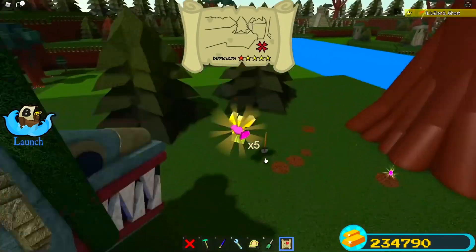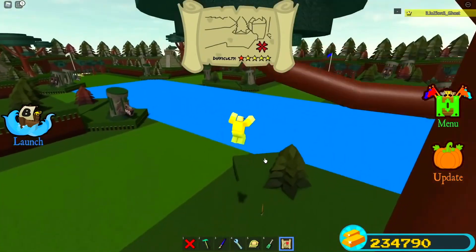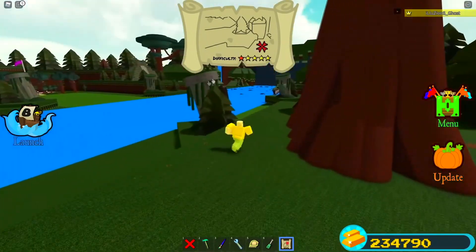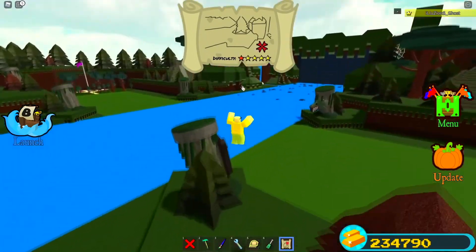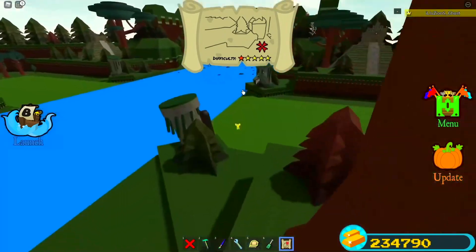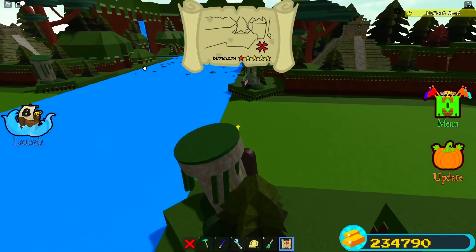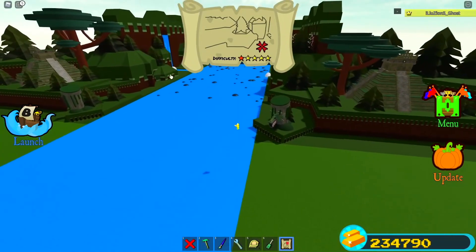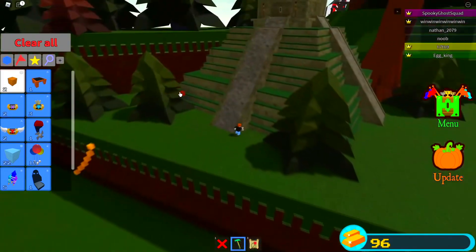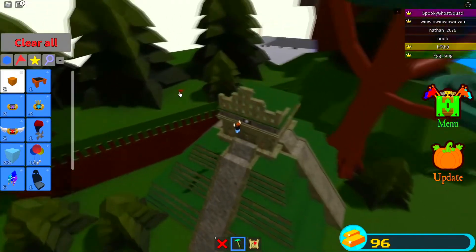The majority of items you end up getting are usually candies. As you can see, I got the red candy in the last clip and in this one I got the pink one. There are basically only candies you can get from this, but inside the secret I was talking about earlier, there is actually something much much better that you can get.